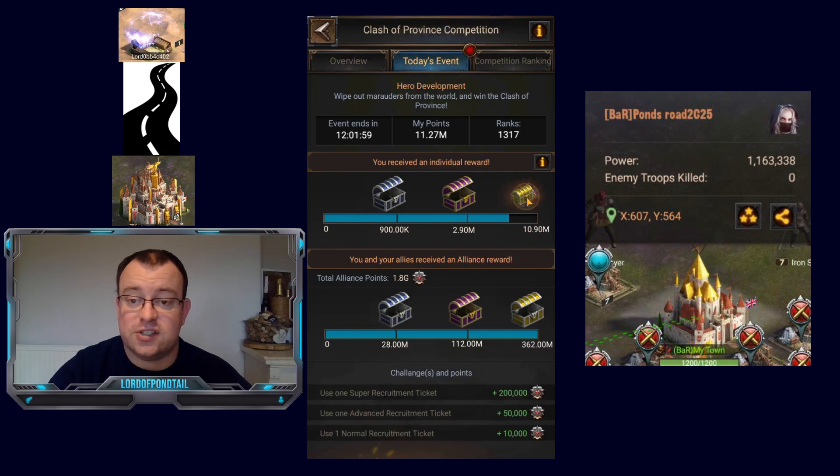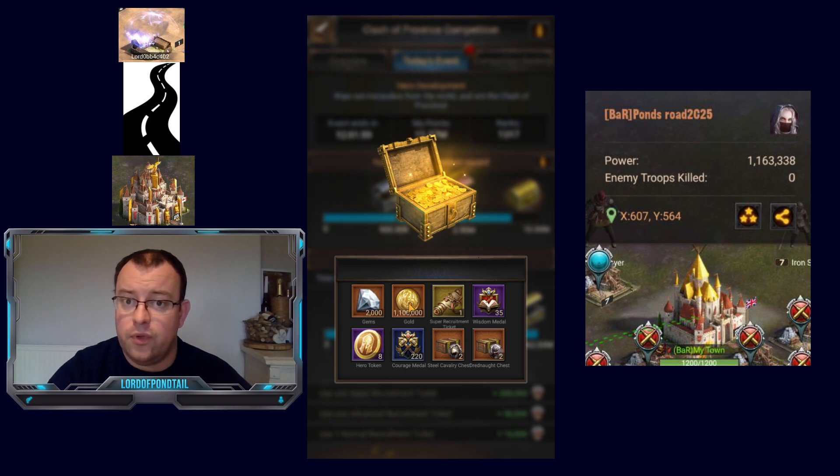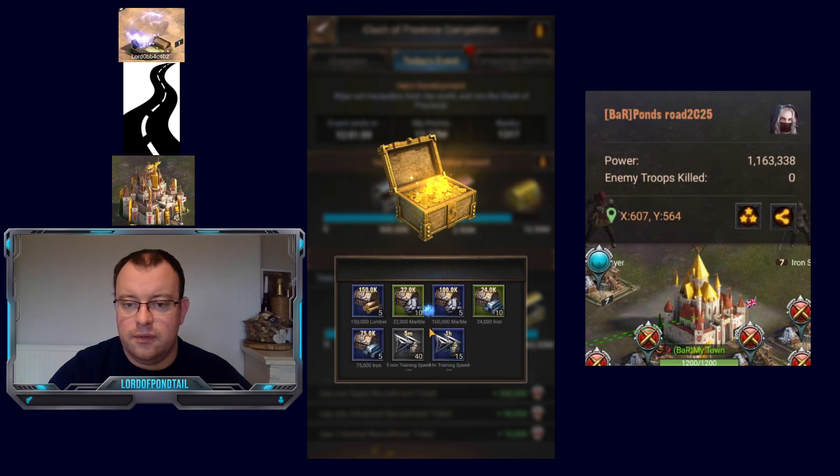We've hit the third chest on the daily rewards as well. You get a really nice 2,000 gems, 1.1 million gold, and one super recruitment ticket again. That's how I've been accumulating so many super recruitment tickets — I'm hitting this third rewards chest nearly every day because I've focused all my courage medals into zone commemoration to upgrade that as quickly as I could. More wisdom medals, courage medals, hero tokens, material chests, and also vital resources we're scrambling for to upgrade our storage between C21 and C22.